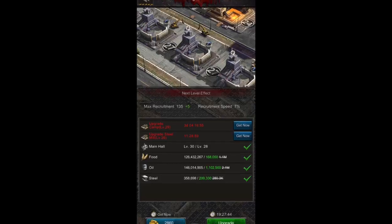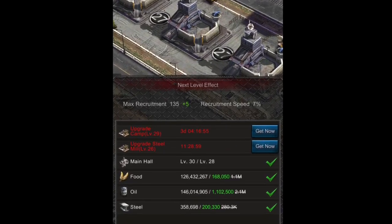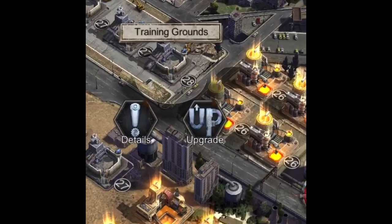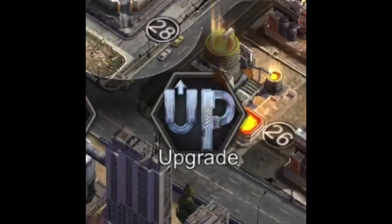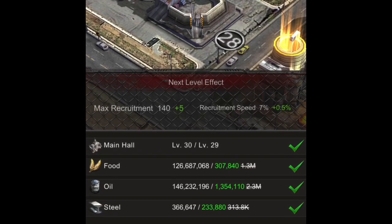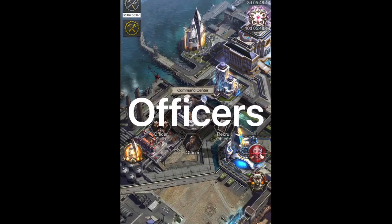First we're going to talk about the Training Grounds building. It's designed to increase your maximum recruitment number and increase your recruiting speed. One important note is that the recruitment speed only goes up on odd levels, and the maximum recruitment number goes up on both levels.